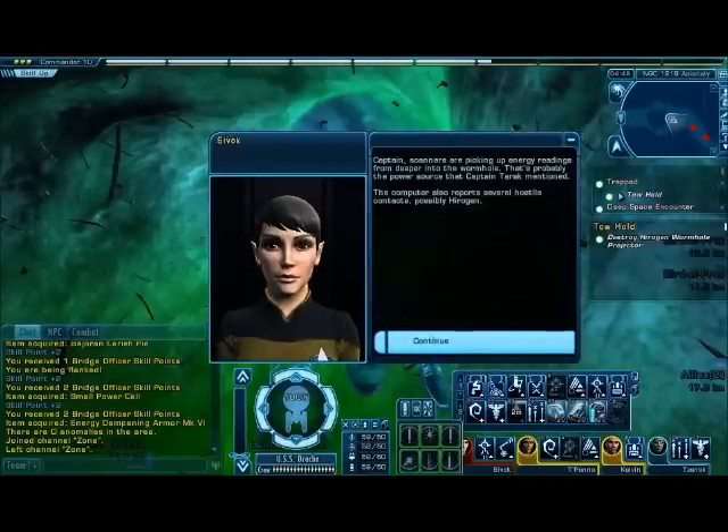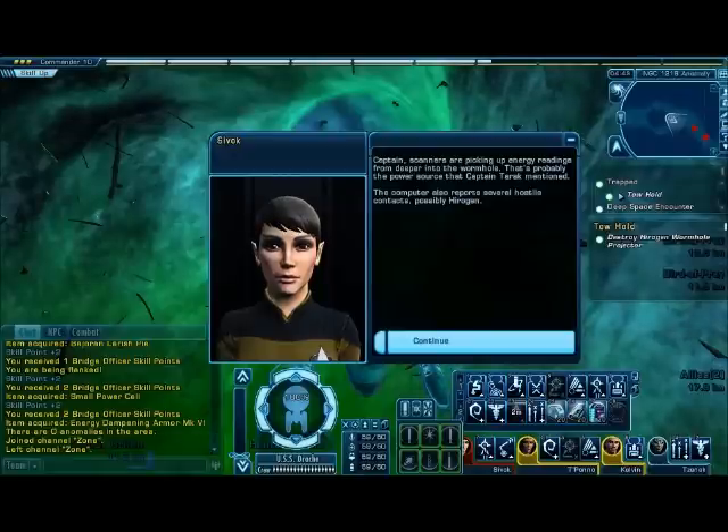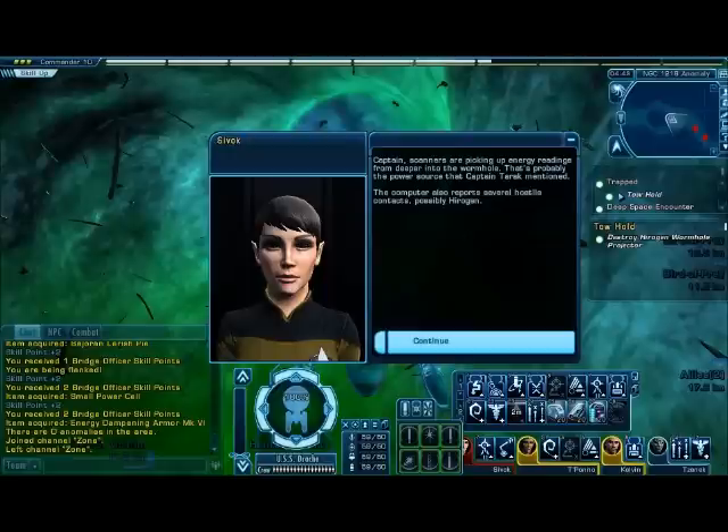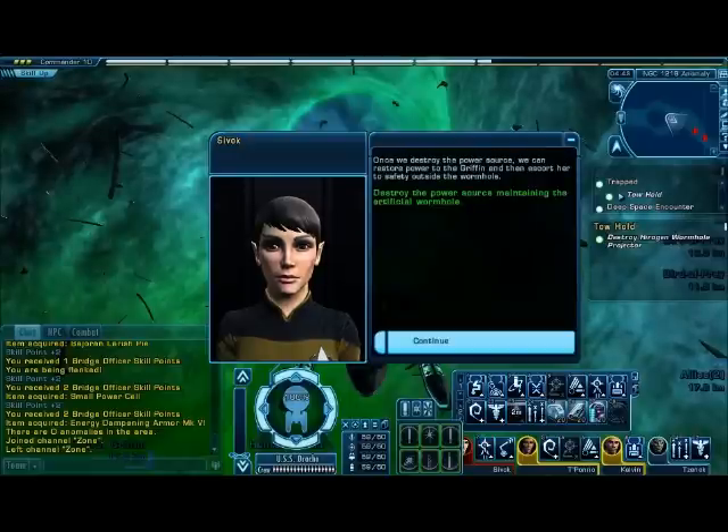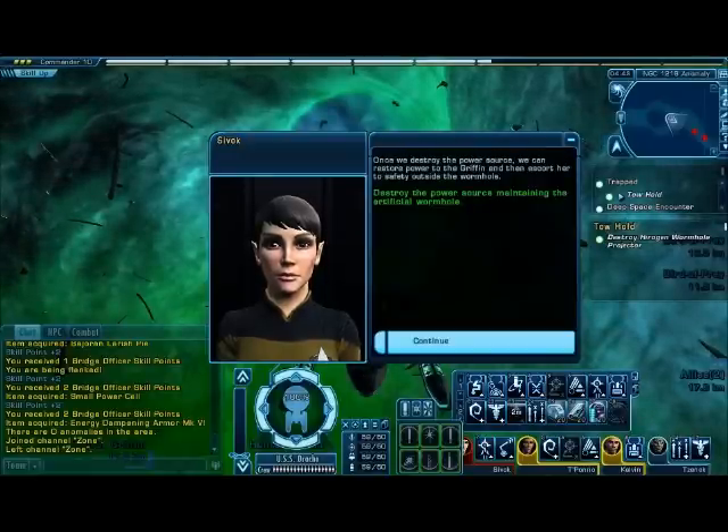Scanners are picking up energy readings from deeper into the wormhole — that's probably the power source that Captain Track mentioned. The computer also reports several hostile contacts, probably Hirogen. Once we destroy the power source, we can restore power to the Griffin and then escort her to safety outside the wormhole.